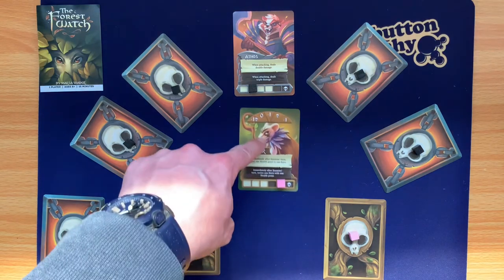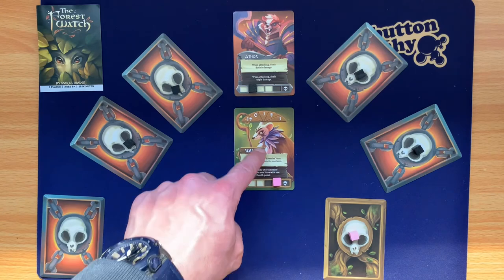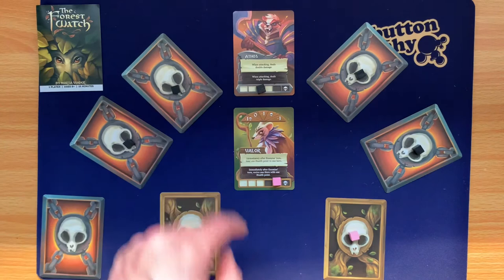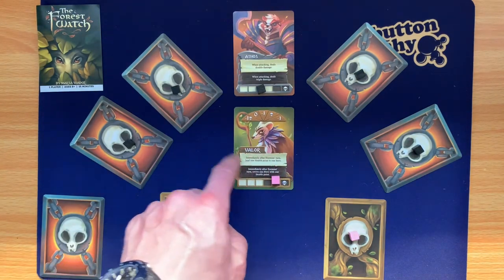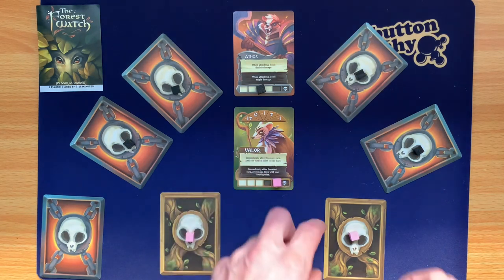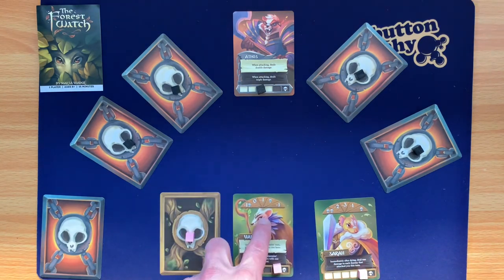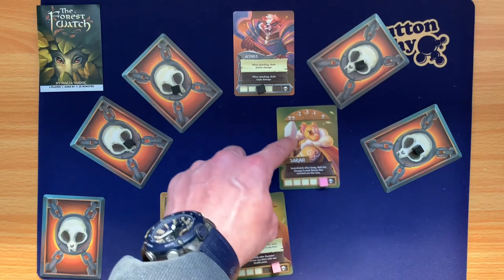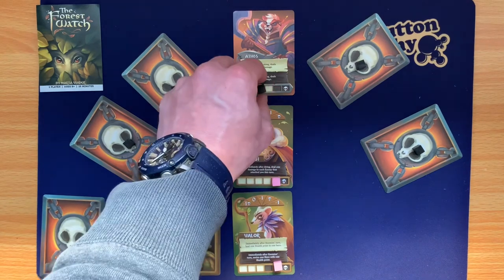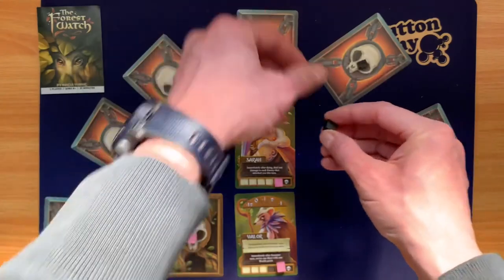Now Valor attacks, and at the end of the turn revives Sarah with one health point. I take Valor out, put Sarah back in — she does three damage, one-two-three — and kills Athos. And there we go!